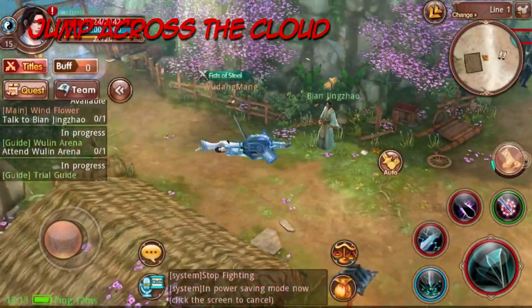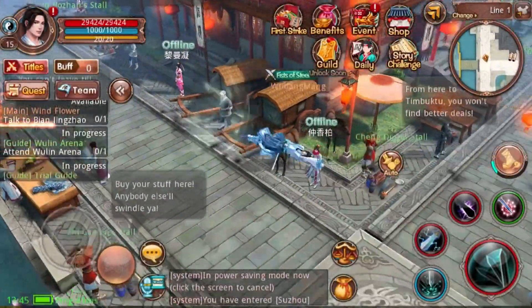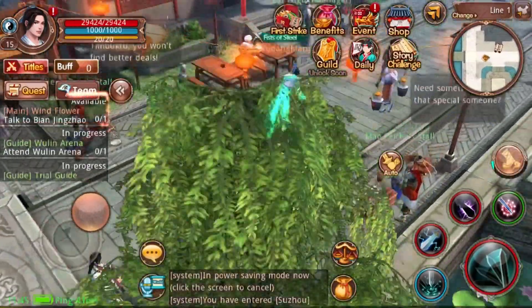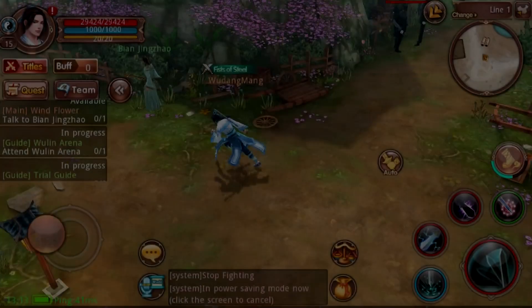The second flying skill is Jump Across the Cloud. It's a quick, elegant mid-air dash. This skill can be used to cover long distances quickly or dodge strong attacks, but be careful using this skill. Using this skill too often can drain the flying skill meter very quickly.